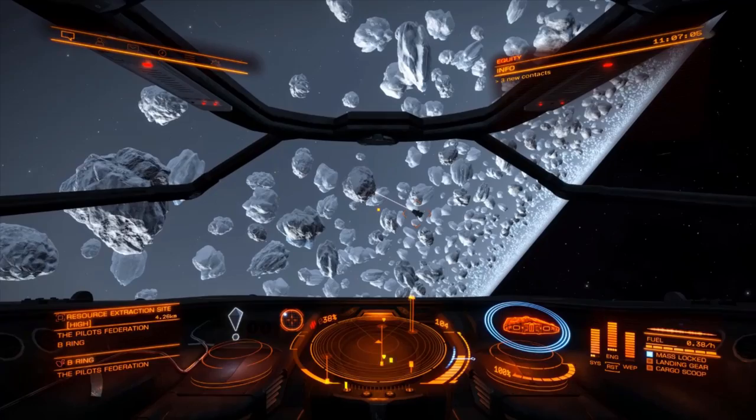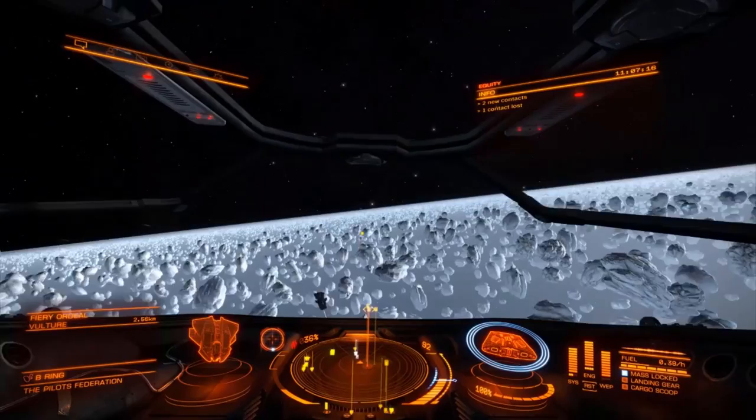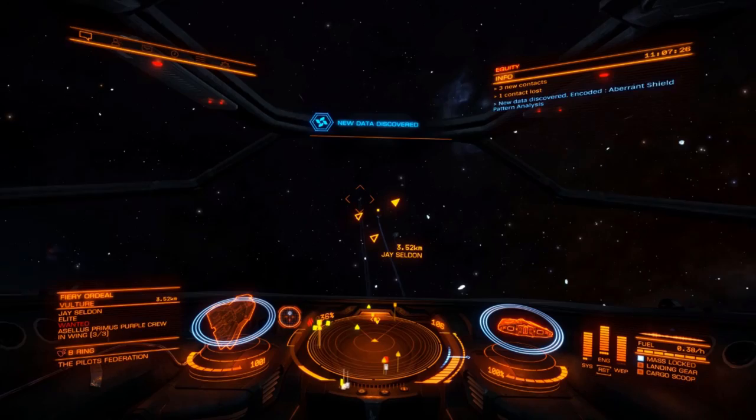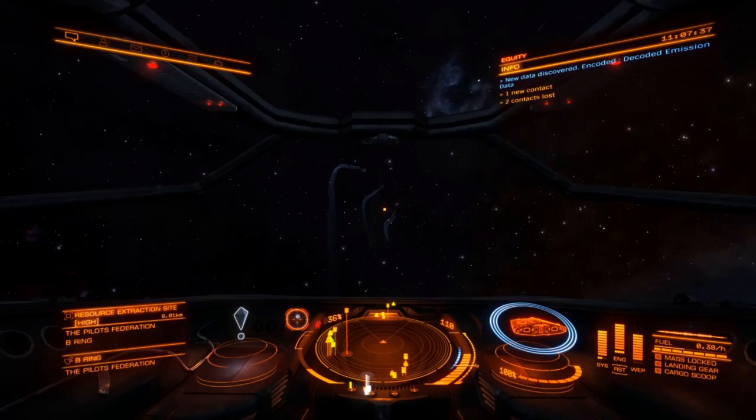Who else is here? Asp, Asp, Vulture. The Vulture is wanted and in a wing. With two Asps, probably flying away — they'll all be wanted. It's a wing of three so we don't shoot anybody. We're just waiting for the police to turn up.